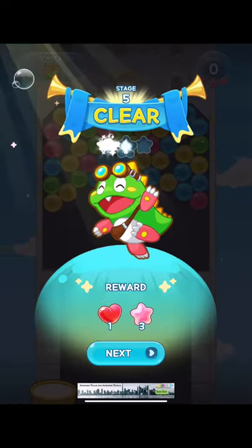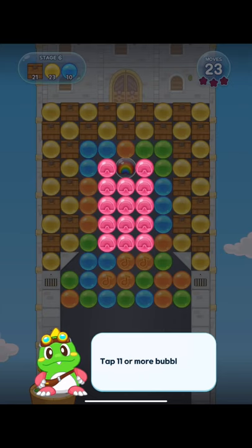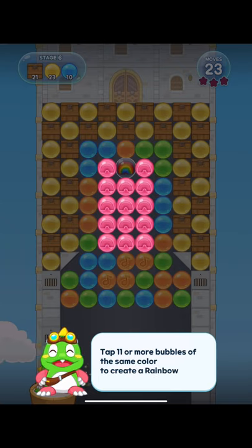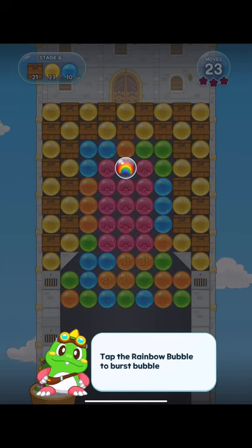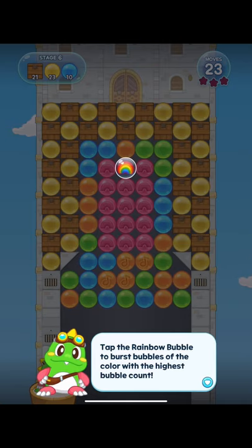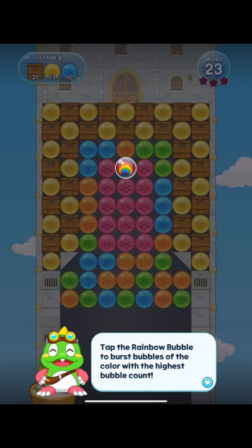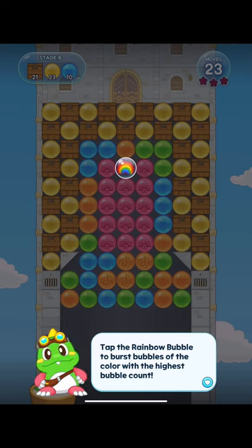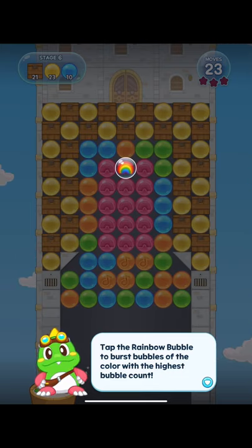Even with two items together it was still about the same effect as three. So as long as you have some items touching, you get the multiplied effect. And now the rainbow — bubbles of the color with the highest bubble count! That's probably more clear than whatever it is that I said earlier.